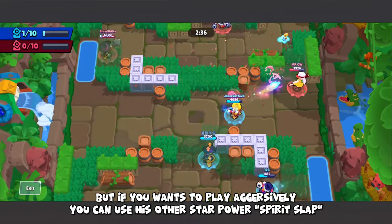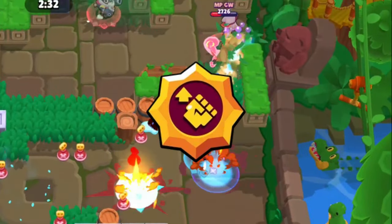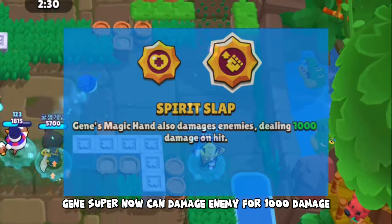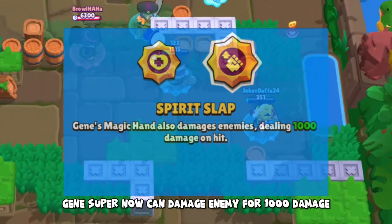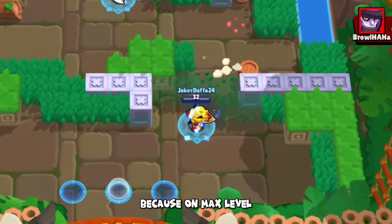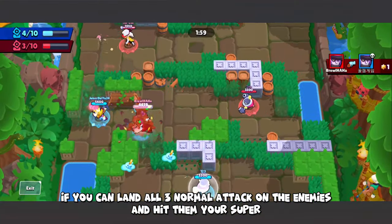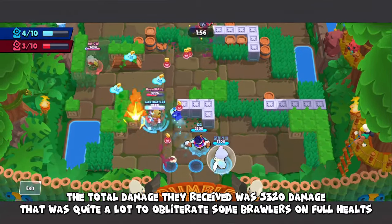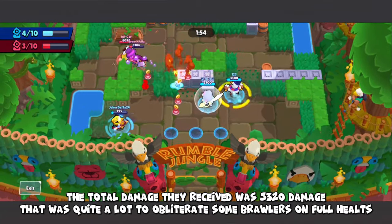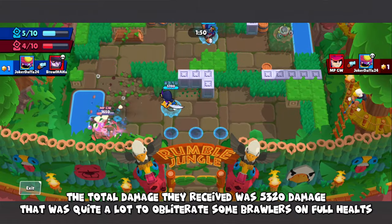But if you want to play aggressively, you can use Jean's other star power, Spirit Slap. Jean's super now deals 1000 damage to the enemy it pulls. This is very effective for hunting down enemies, because at max level, if you land all 3 normal attacks on an enemy and then hit them with your super, the total damage dealt is 5320.